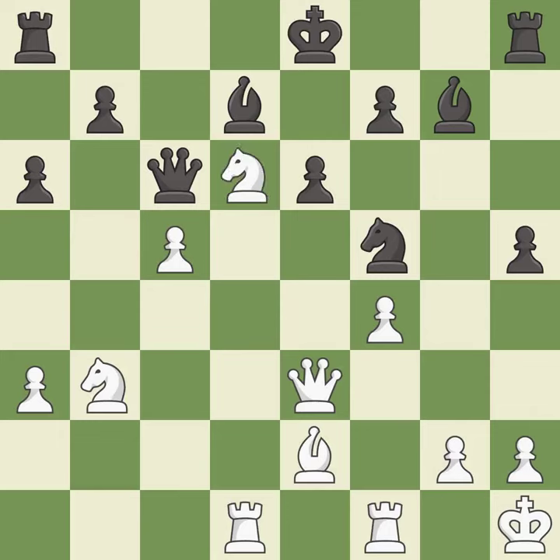This leads to losing material. This permits the opponent to capture the checking knight — it is a blunder. Takes back; this is the only good move. This took advantage of a mistake and black now has a winning advantage — it is best.